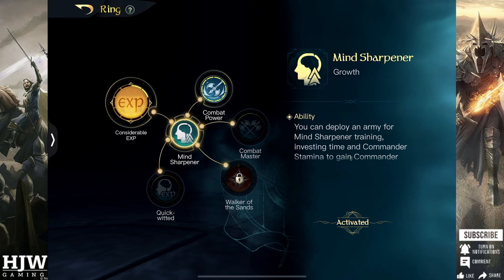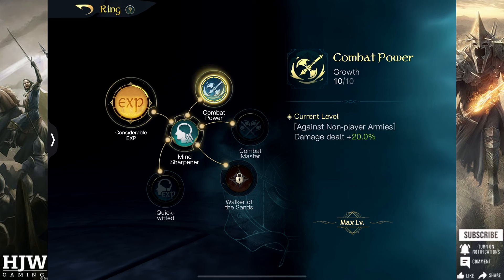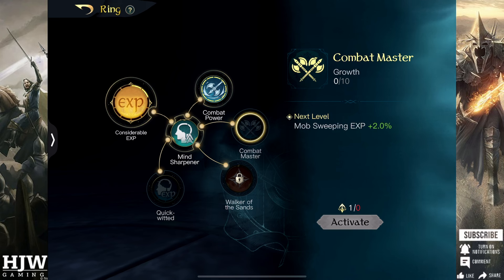Before you take Combat Power though you do have to take Mind Sharpener. Mind Sharpener doesn't serve the same value as it used to — it lets you send your commander to a tile to gain XP using ring points and stamina depending on the tile's power level. It's really not worth doing anymore as with the level 40 limit you can gain enough XP through capturing tiles that you don't really need to use Mind Sharpener.